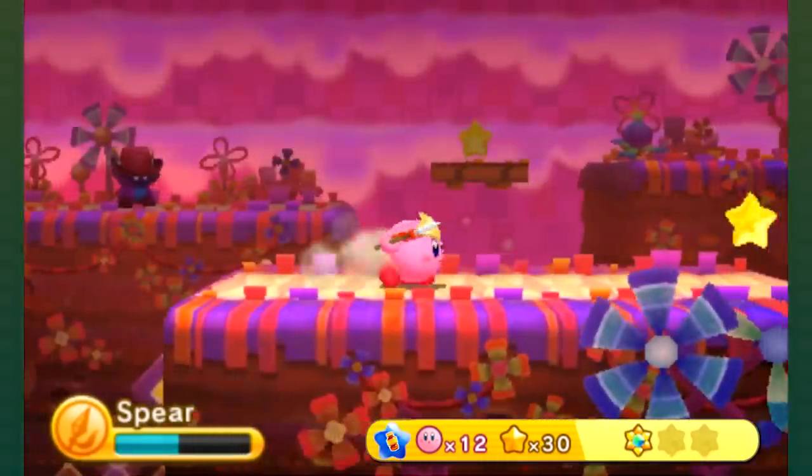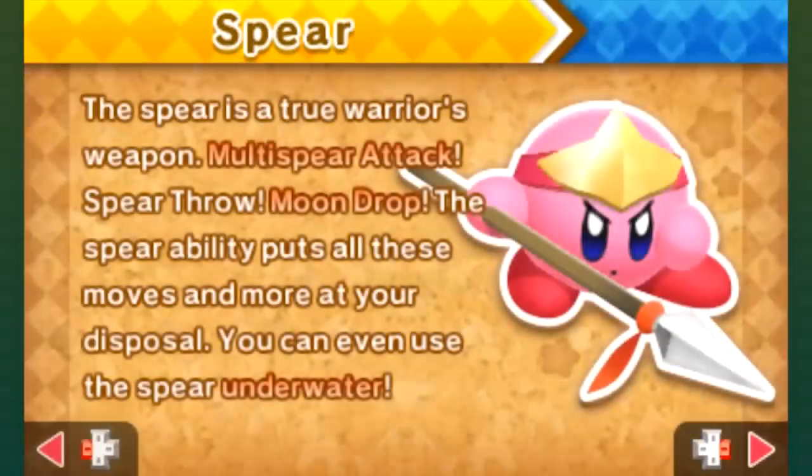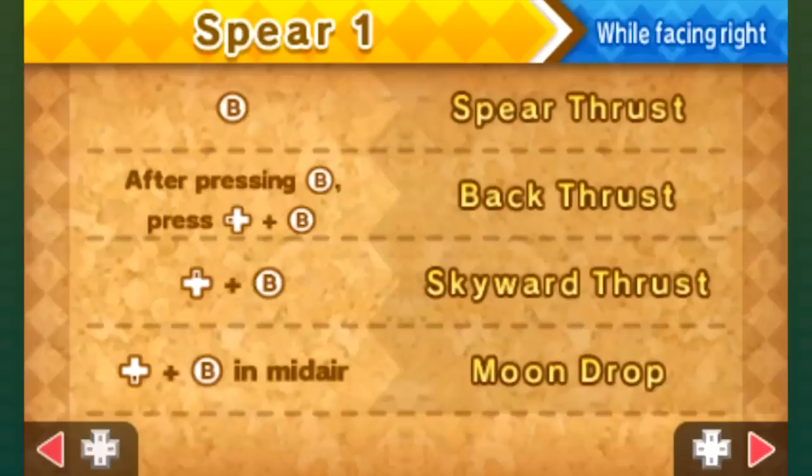We can see a new copy ability — Spear Kirby. The spear is a true warrior's weapon. Take note, Super Smash Brothers. Multi-spear attack, spear throw, moon drop — the Spear ability puts all these moves and more at your disposal. You can even use the spear underwater. I would say that's the most identifying thing about Spear — just how good it is underwater where other abilities aren't.